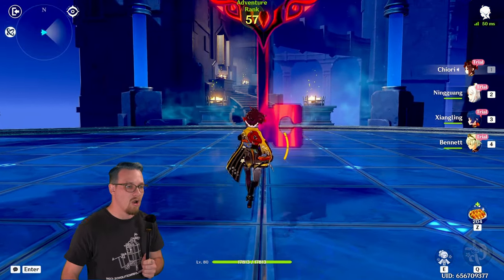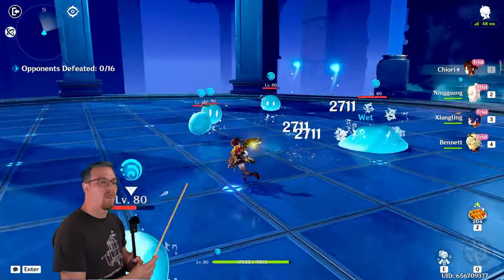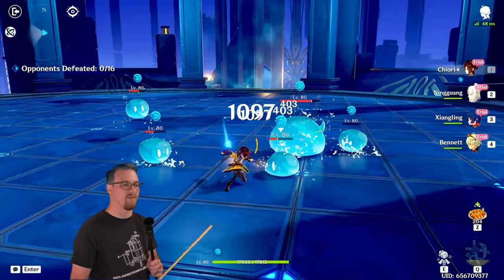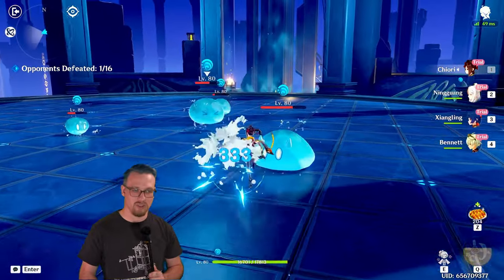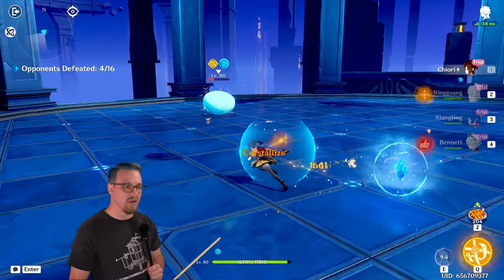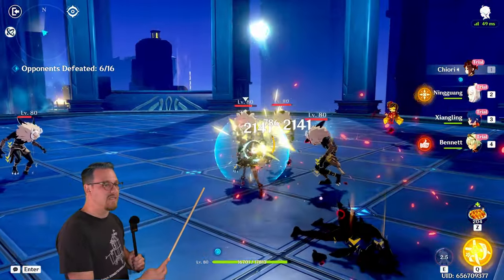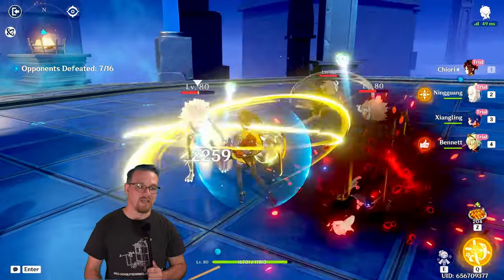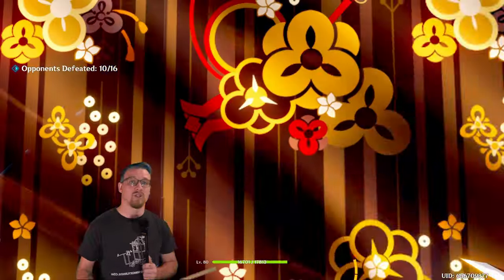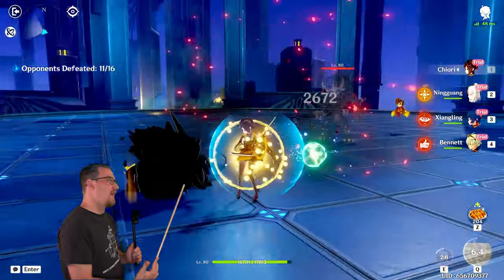Chiori's normal hits are doing 1783 with the crit, around 620 without. You'll see a bunch of different numbers depending on the first, second, or third slash in her normal attacks, but we have a good approximation of her damage. Once we use her skill and break out of the bubble, it does more — and it is geo damage. After the geo damage triggers, it was 829 on the non-crit, whereas before it was around 600. So you can see we've gone up in damage with her normal attacks, and we're getting more damage once we activate the passive, increasing that normal attack and skill damage bonus.